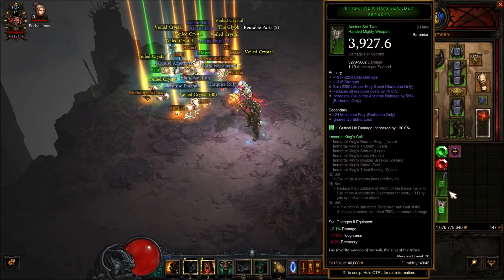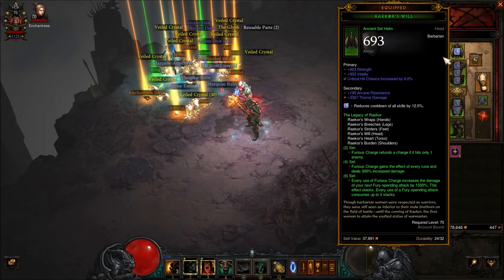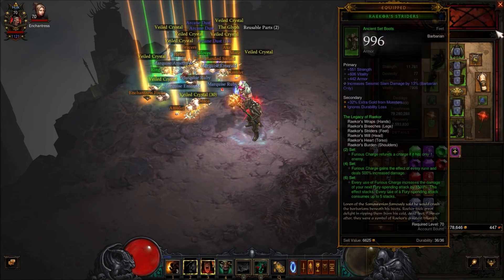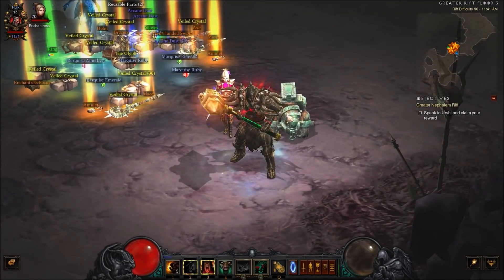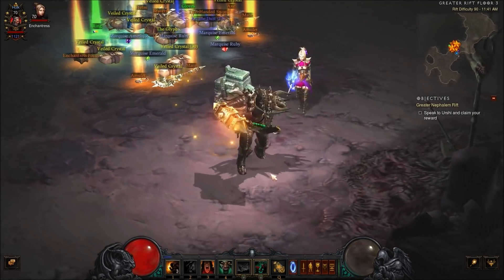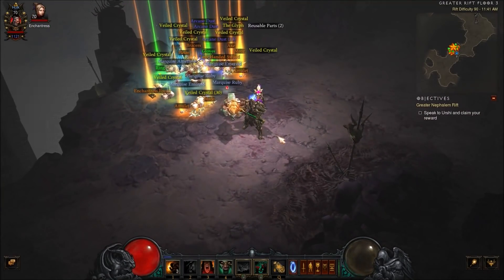Again, that was a Greater Rift 90, and this build is not augmented in any way and is missing a few ancient items, with stats that aren't all rolled perfectly — some are good but not all. Let me know what you think in the comments. The Raekor armor is probably the coolest-looking barbarian armor, and that giant hammer would go really nicely with it painted black. Thank you guys for watching — click like if you enjoyed, dislike if you didn't, subscribe for more. More good stuff to come, take care!